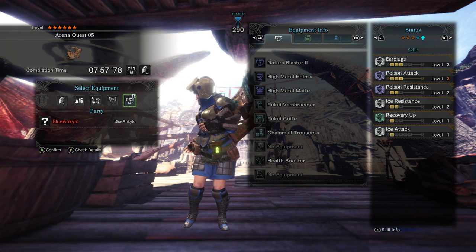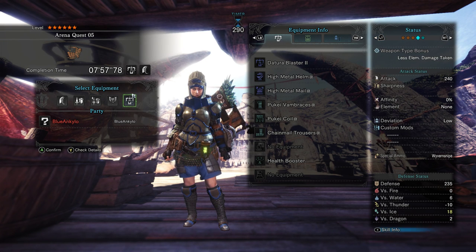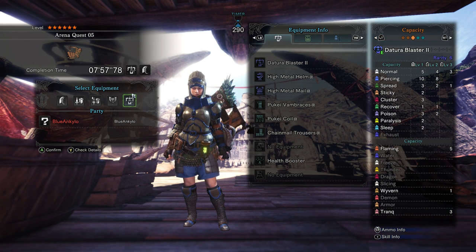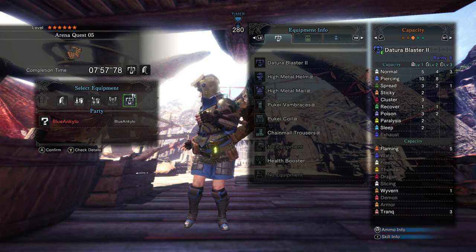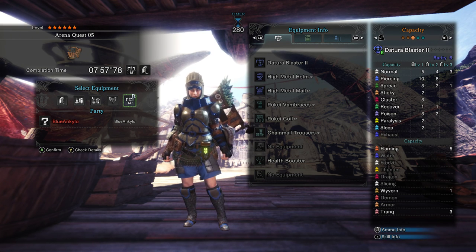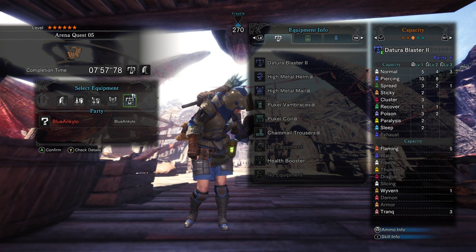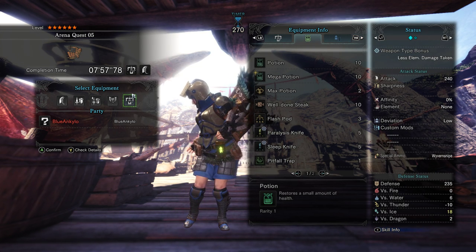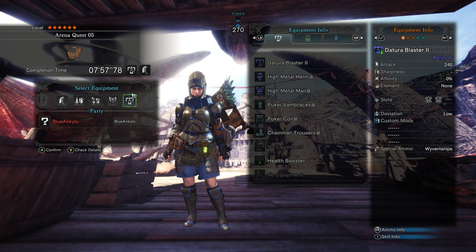So this bowgun and armor set — let's look around a little bit. We've got normal three, spread three, piercing two, flame ammo, wyvern ammo, and some status ammo: poison, paralysis, and sleep. So yeah, there's lots of those things, and then we get a set of preset items.